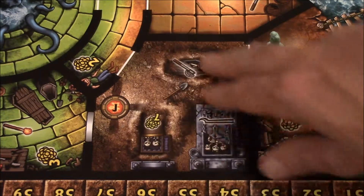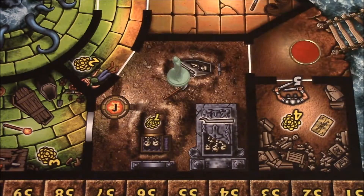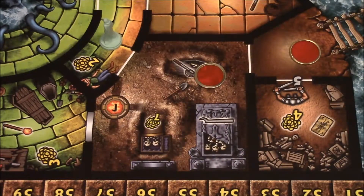Now you don't have to dig up any grave if you don't want to. You could simply use a chip to move into the room and use a chip to move through. You're not required to dig up any graves — it's your choice how much risk you want to take.